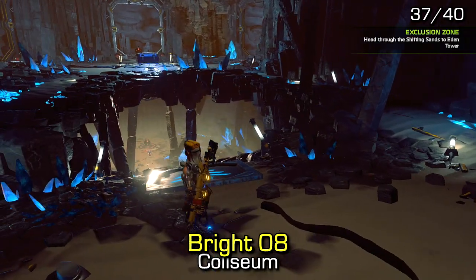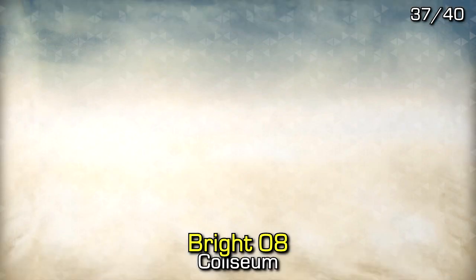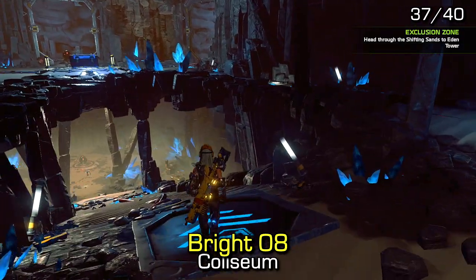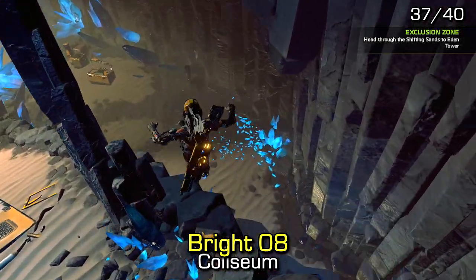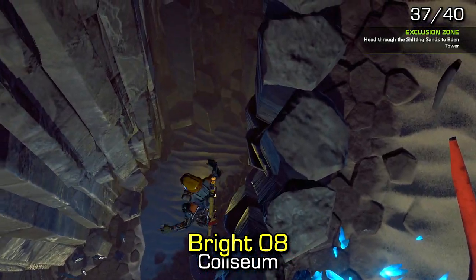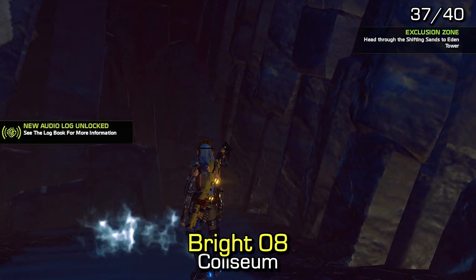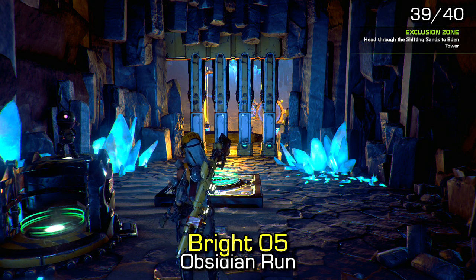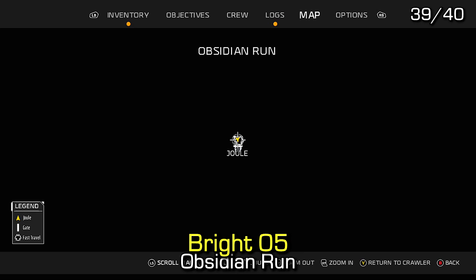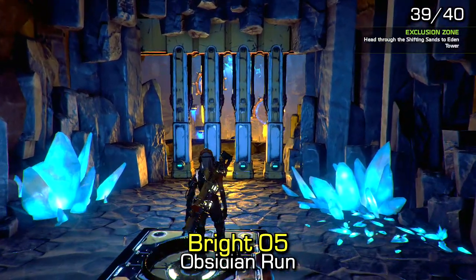Natalie Bright audio log number 5 can be found in the Obsidian Run dungeon. As soon as you enter the Obsidian Run dungeon, jump up to the top left to land on a rock in order to find it.